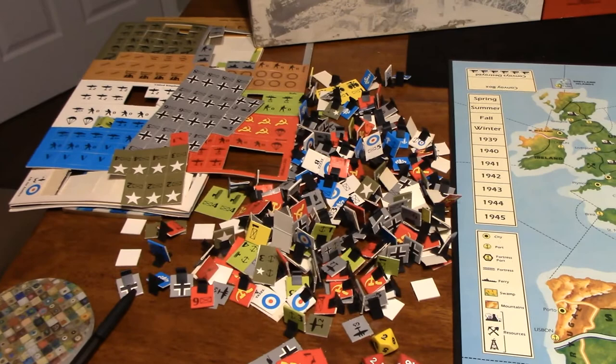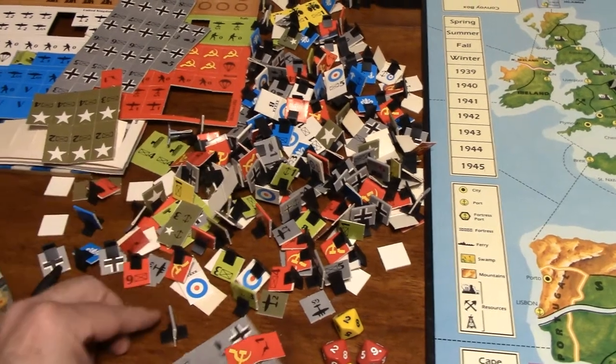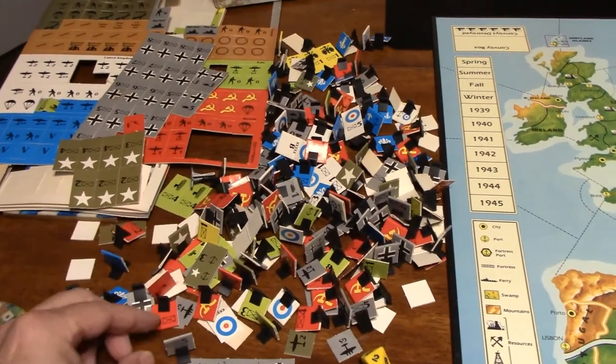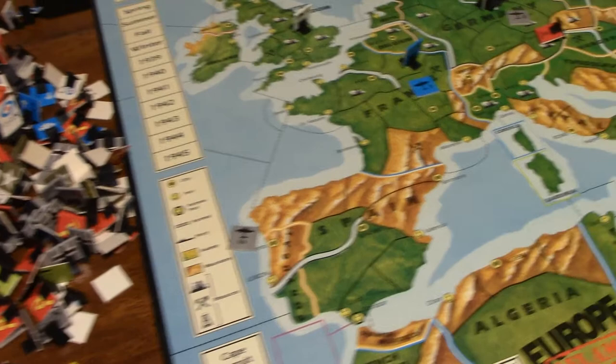The components are comprised of a lot of different counters, some of which are on standees. For example, here are some German infantry, and then you have other counters representing, for example, the German bombers.